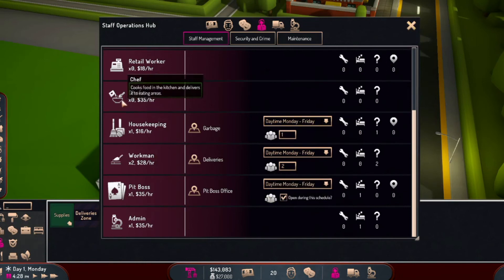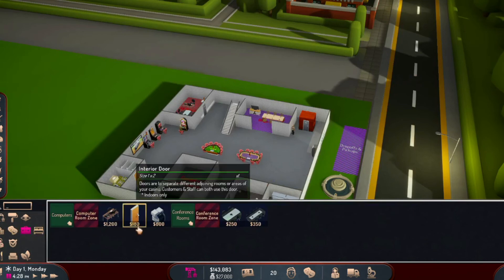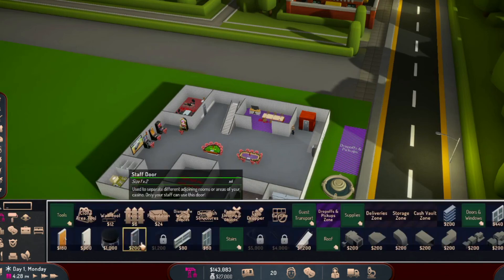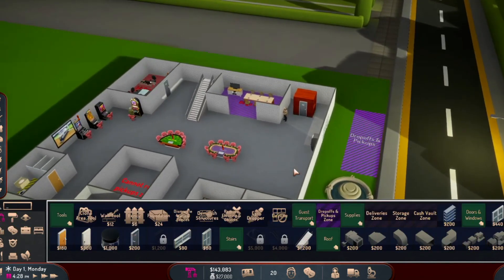That's the reason why I turned it into a pit boss zone — because I was able to hire a pit boss. Going back into the staff menu, as you can see I can hire a pit boss but I can't do that for the admin and I'm not 100% sure why. I'm sure if you get a kitchen you get a chef, and if you get something to do with selling you'll get a retail worker. Here are your paint and design options.